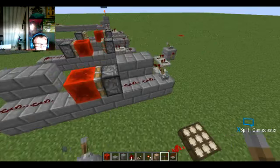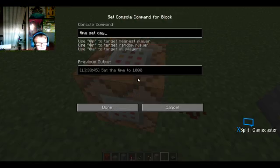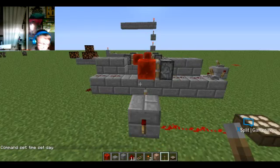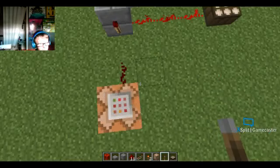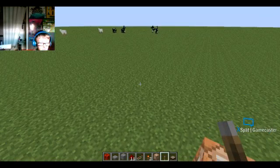In daytime, the daylight sensor outputs about 15 signal strength, powering the block and activating the torch that turns on the next step. But in nighttime, you only have two. So, if the daytime signal is not strong enough, it won't power this block, so the torch will be on. When nighttime comes, those two signal levels activate this torch, which sends power through and activates the command block that runs 'time set day'. Then the signal drops back to three, turning off that torch, resetting it — and the cycle repeats.